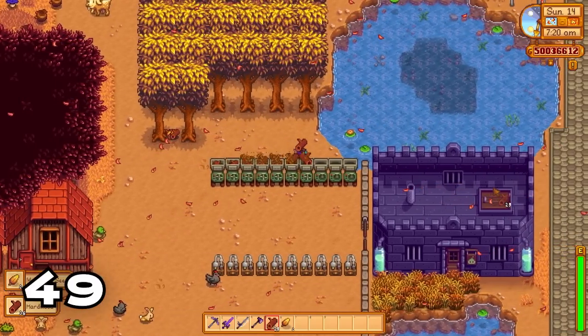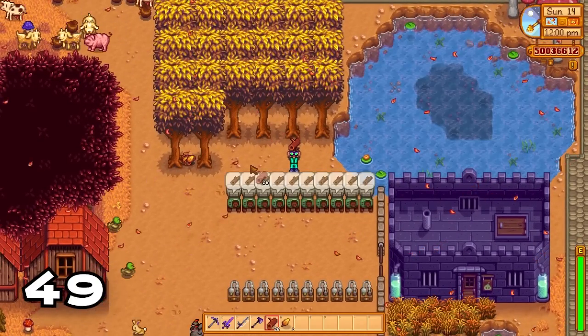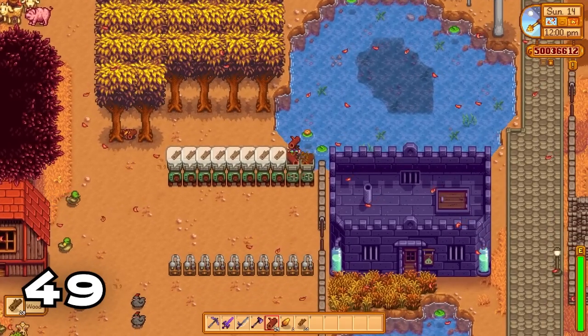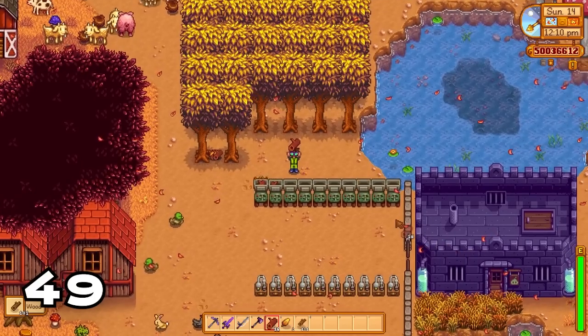Did you know you can put hardwood into a wood chipper? This will give you back tons of regular wood. The best way to go about regular wood is to make a huge tree farm with mahogany trees, get the hardwood, and convert it back into regular wood — you'll never need wood again.